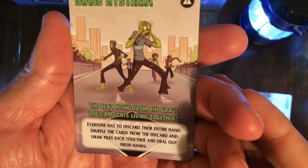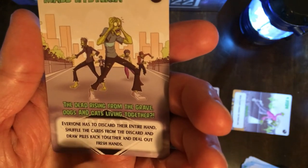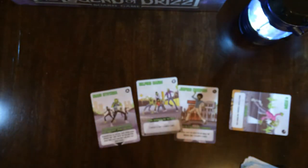And calamity cards — everyone has to discard their entire hand, so the cards in the discard and draw pile go back together and you deal out fresh hands. That's probably what a calamity card does — any number of messed up things that happen to zombies when they try to move in a single direction as fast as possible. Generally you play these to make other people have bad days.